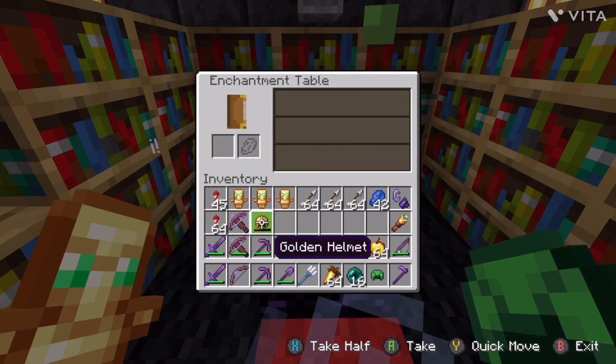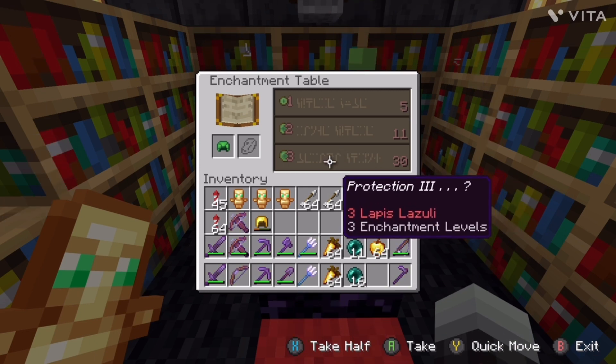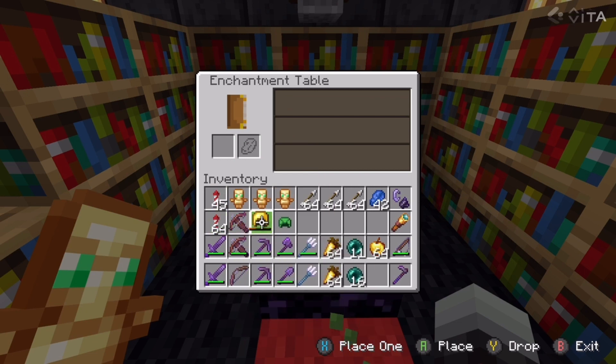Since you get better enchants on golden stuff, you can — oh wow, that's different. Maybe it's different for the turtle helmet.